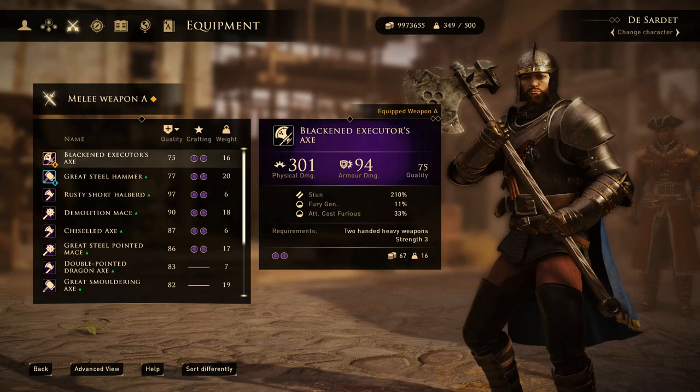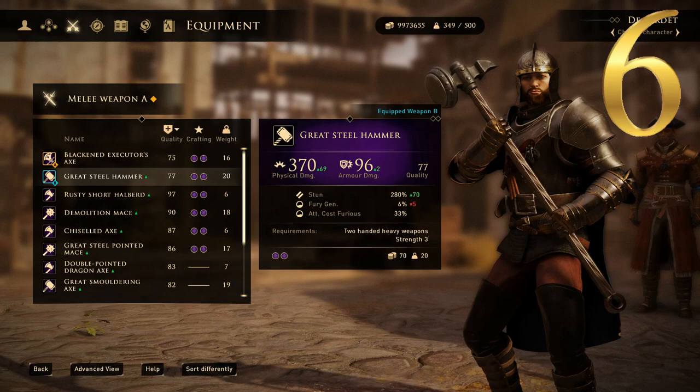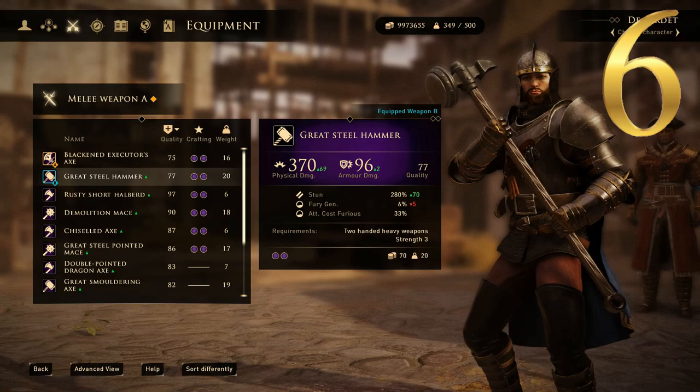At number 6 we have the Great Steel Hammer, and this thing is a brute — I can't imagine wanting to swing this thing too often. It has a physical damage of 370, putting it decently higher than the last one, and an armor damage of 96, putting it just a couple of points higher than the last one. But that is number 6.